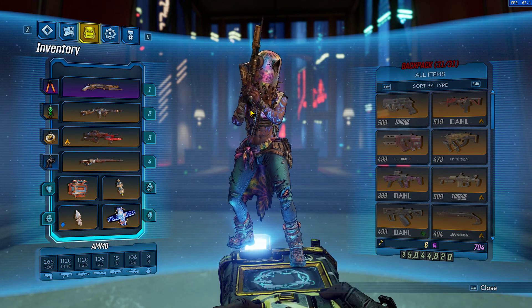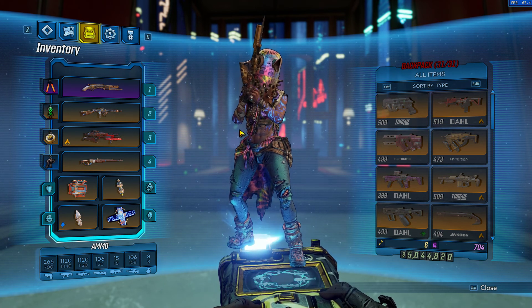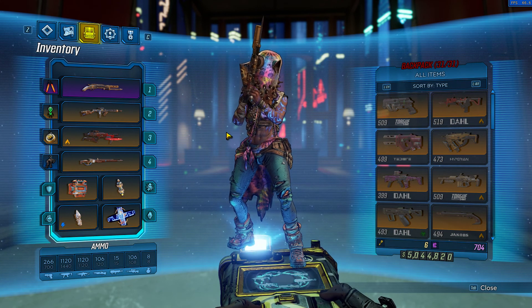What you're going to want to do is go to Promethea, go to the Atlas HQ, and go to the boss fight Katagawa Jr. You're going to want to be on Mayhem 1 on normal mode. Not 100% sure if it works on Ultimate Vault Hunter mode, but I'm sure it does.